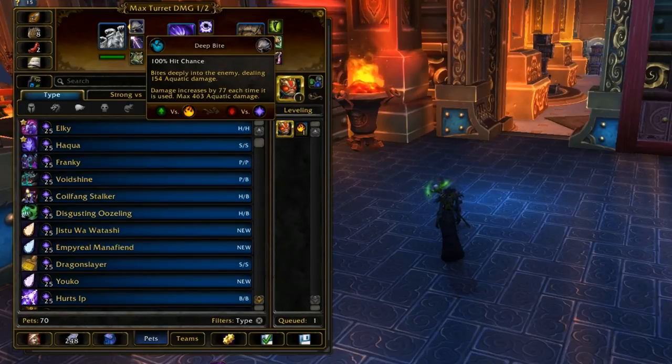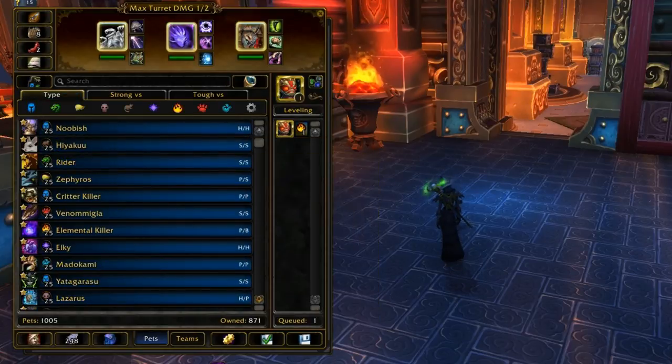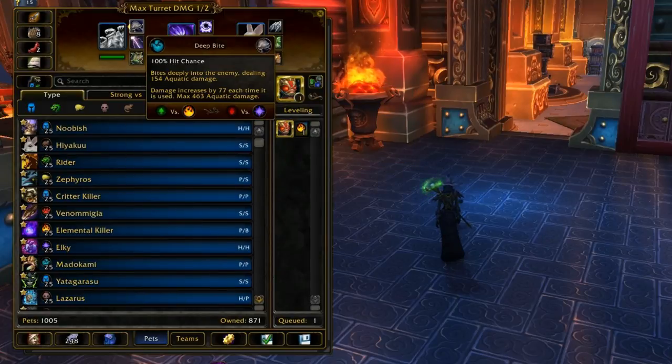The stacks do count even if the attack is blocked or dodged — so if your opponent's using a rabbit who uses Dodge and Burrow and you just keep spamming Deep Bite, all of those misses do count to ramp it up. So by the time you do hit the rabbit, it's going to be hitting for a ton of damage.